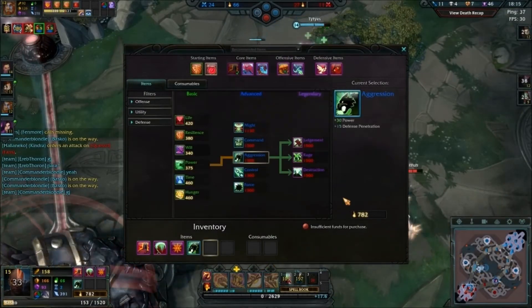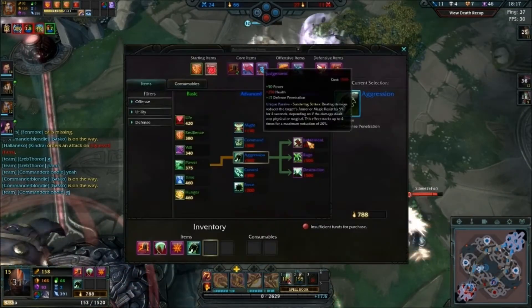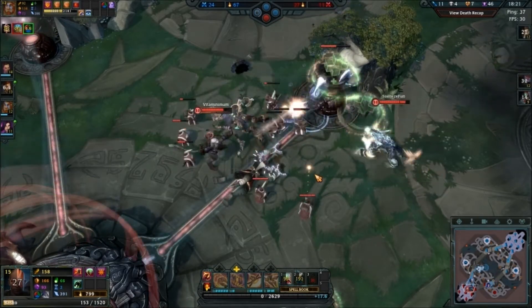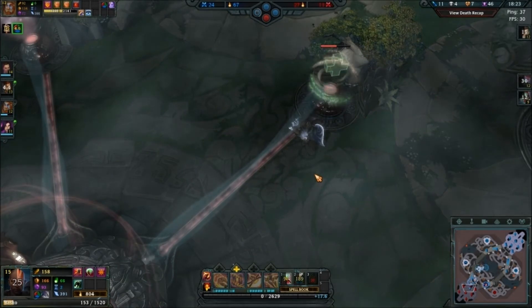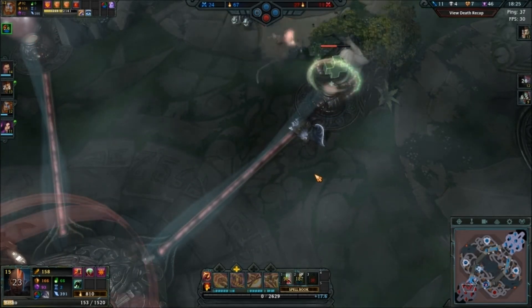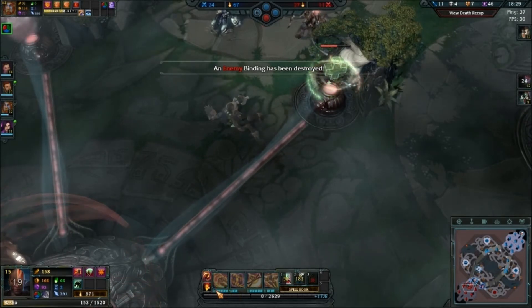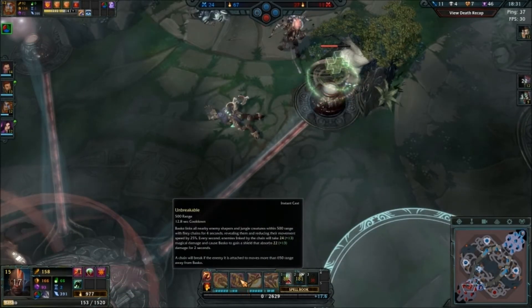Then buy aggression. I'm gonna get destruction — never actually gotten the aggression item, but I want to see how well it does. They actually put little dots under these to show you what level they are, which is really nice.